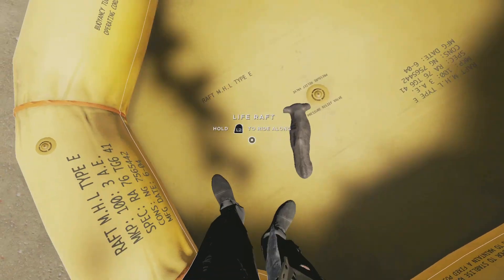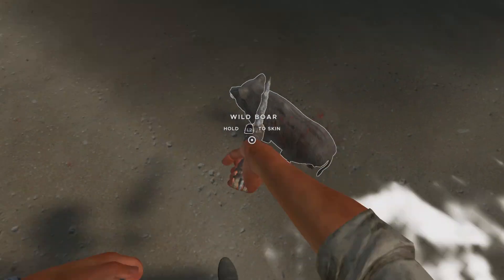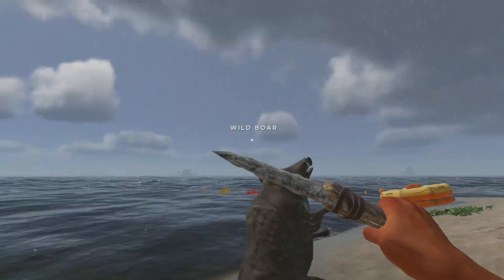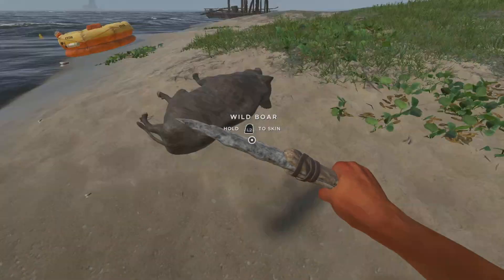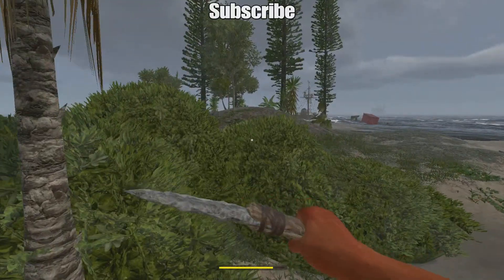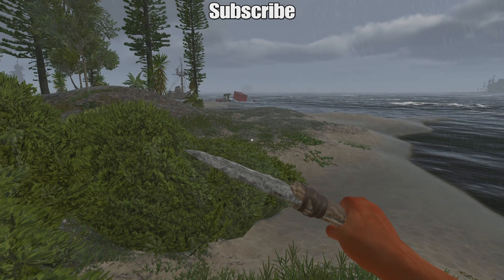The pig ran onto the raft searching for humans — it can't swim. I killed it, and okay, so as you can see it's the actual island. That's the video, go ahead and subscribe — 99% art, bye.